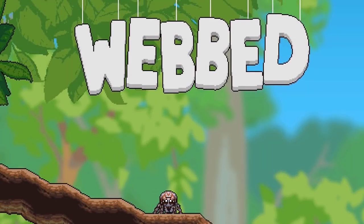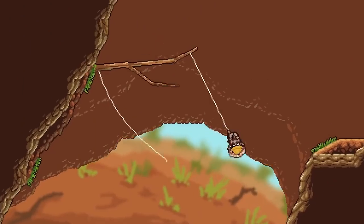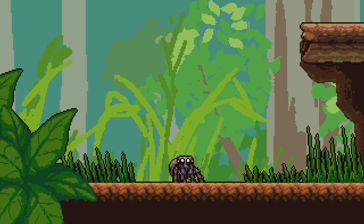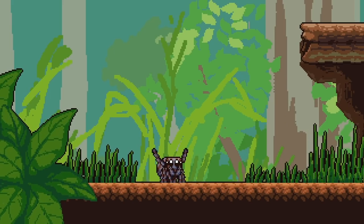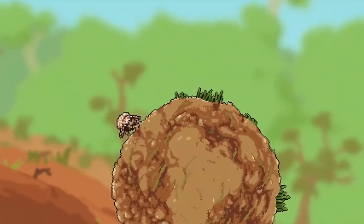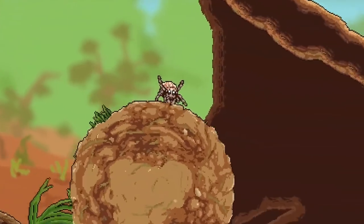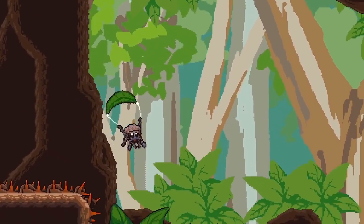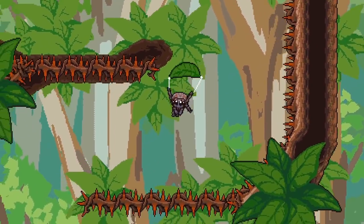Also, there's Webbed, a physics-based platformer with a pixel art style, and animation cute enough to, at least temporarily, cure arachnophobia. I mean, do you hate spiders? Not this one, you don't. Look at her go. Look at those little legs. There's a dance button — you can dance at any time. I just really need all of you to see how cute this game is.